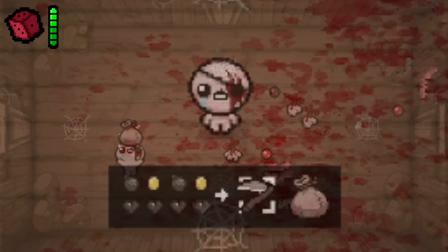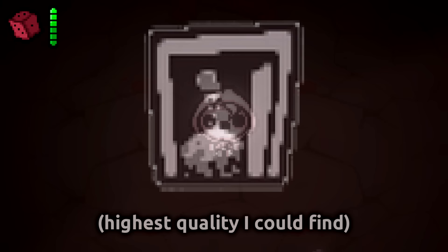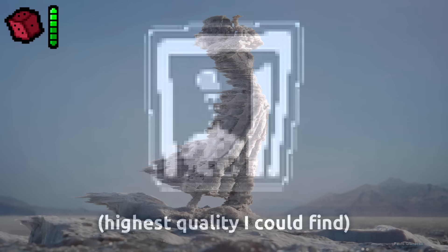Scrapped Salt Shaker Door. The game files feature an unused tainted door icon that features a salt shaker, which is because biblically, Edith was turned into a pillar of salt for fleeing during the destruction of Sodom — a reference to the planned-but-scrapped Edith character.